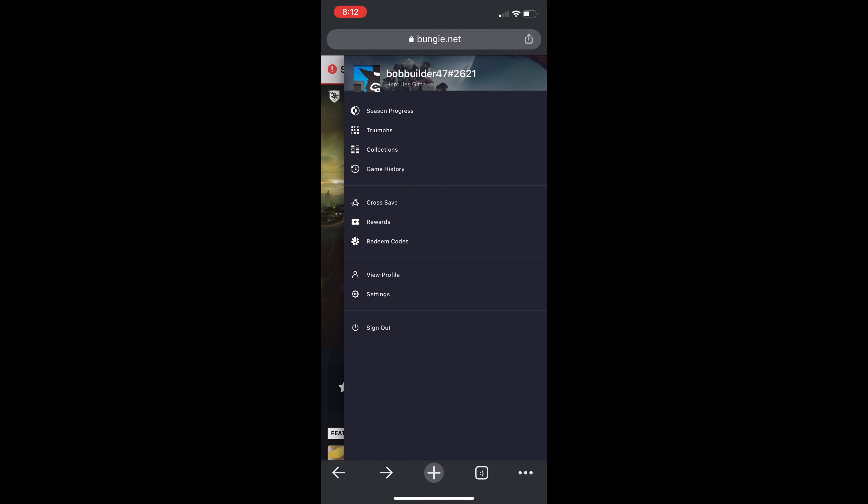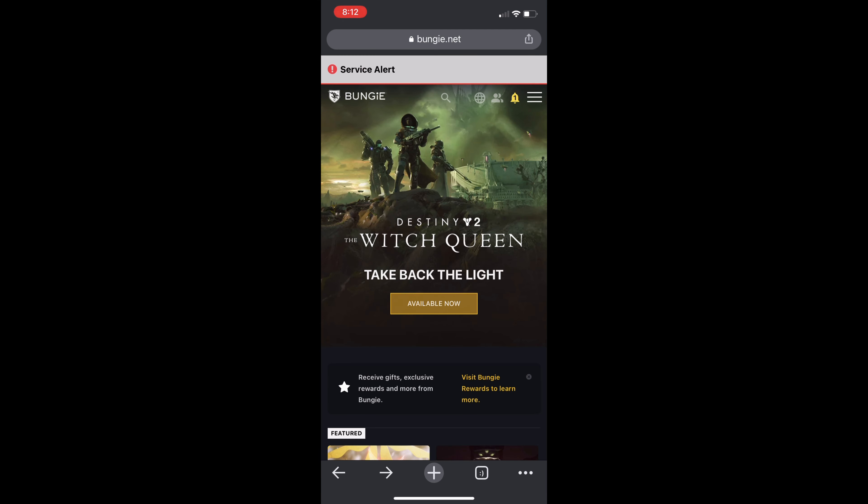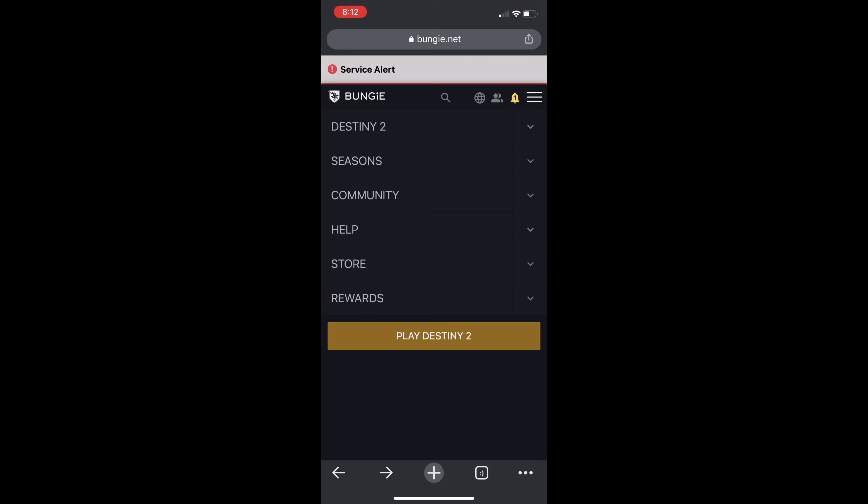Sign in on Bungie.net with your Google Stadia account that you just created. In this case, this account is an alt account — it is BobBuilder47.